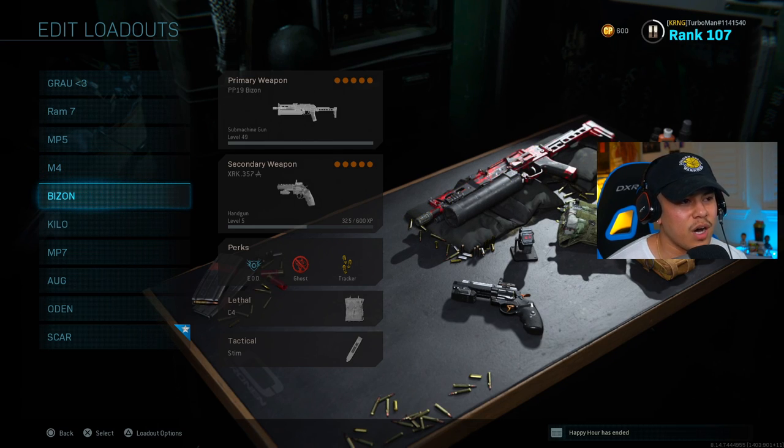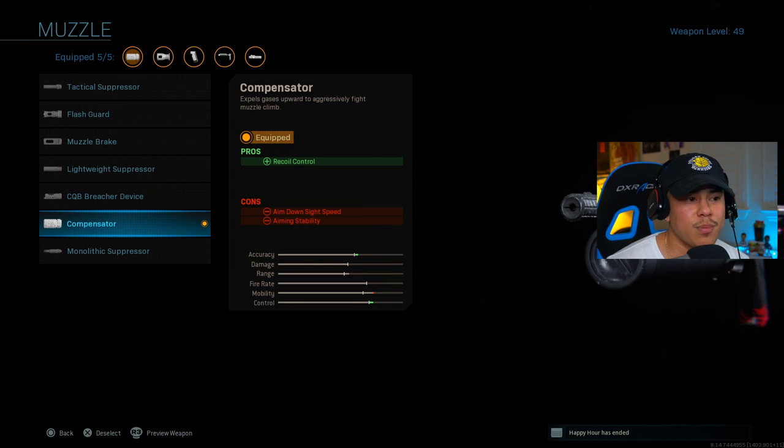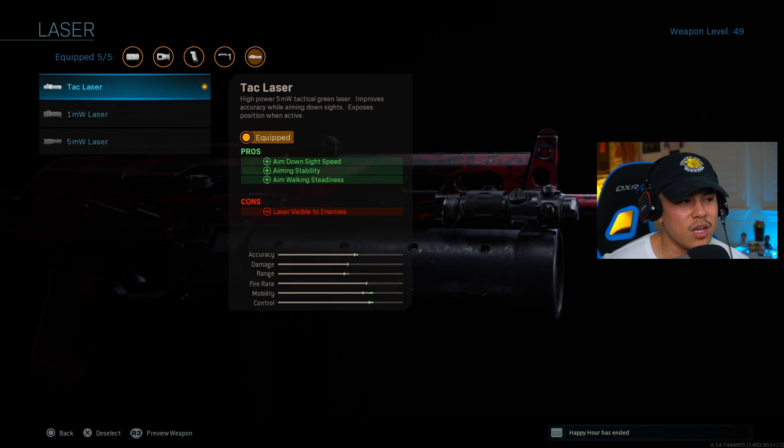Moving on to the Bizon. For the muzzle, the compensator is super important — it gives you the best results for controlling recoil. For the barrel, the 8.7 inch polygonal increases your damage range and bullet velocity. For laser, the tack laser — just keep in mind not to aim down sights for too long, because the laser is visible to the enemy and will expose your position. Smart players will pick up on that and locate you. With a weapon like the Bizon, an SMG designed for up-close play, you shouldn't be holding ADS long anyway, so the tack laser is a great advantage.